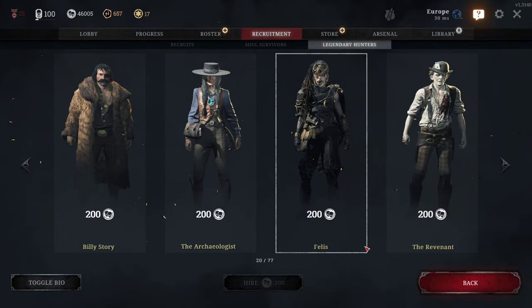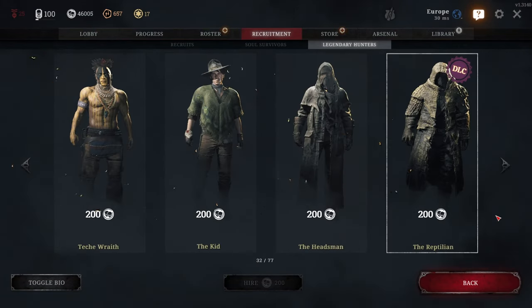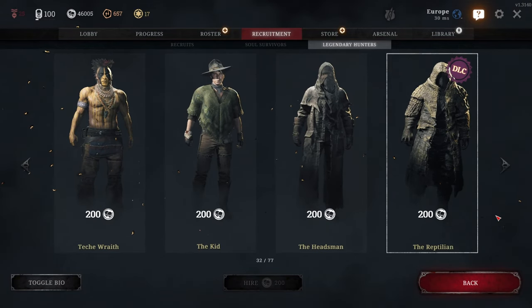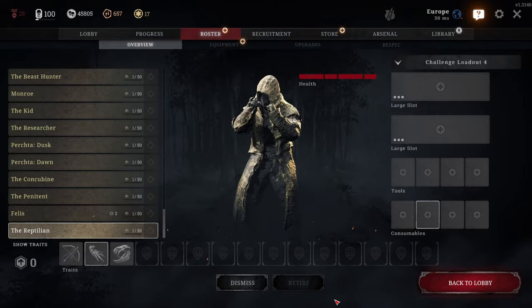Some other popular legendary skins for solo players include Felis, Prodigal Daughter, and The Reptilian, all of which can be purchased at a 10% discount in the Crytek Store with code REXNER. You can find a link in the description, and each purchase supports my channel.